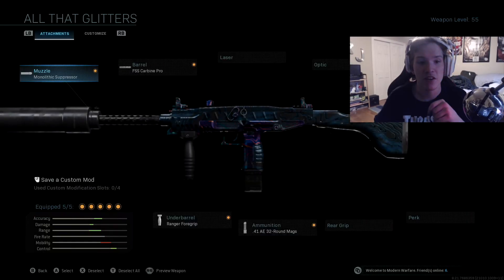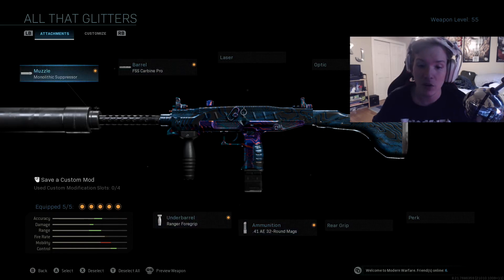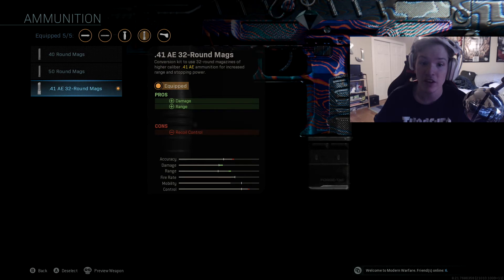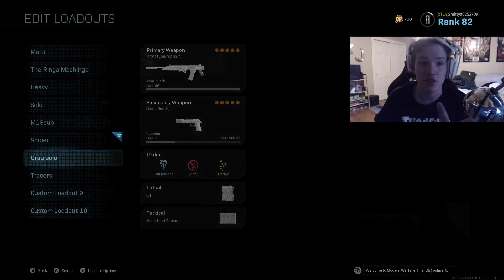The next one I have is the Uzi. The Uzi got buffed — with the Carbine Pro barrel, the .41 AE 32-round mags, and Monolithic suppressor, you guys have to try this out. The Uzi is definitely being slept on. The most popular SMGs are the MP5, MP7, and the new Fennec that just came out. Once you get the recoil control down on the Uzi, which isn't very hard, it will destroy people. The mags bump the damage up and the barrel lets it shoot really far compared to most SMGs.